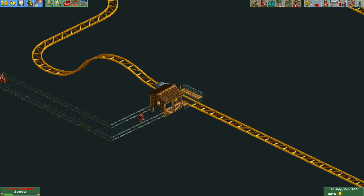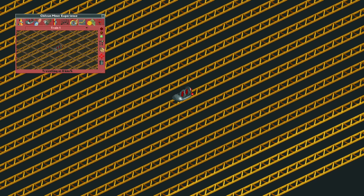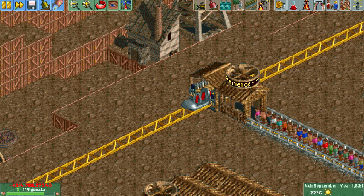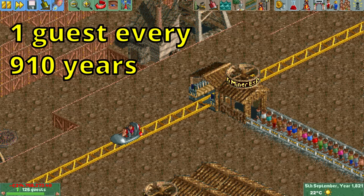The train departs this station, doesn't make it over the hill and is now forced to go backwards back to the first station. The neat thing is that the minimum backward speed is eight times slower than the minimum forward speed, so the return journey is going to take eight times as long. After 1820 in-game years, six months and four days, the car finally returns to the boarding station and new guests can get on. With two guests per journey, this coaster can process one guest every 910 years, which is a lot less than the six guests per year we got in the previous scenario.